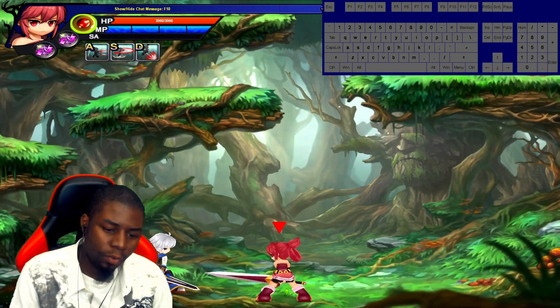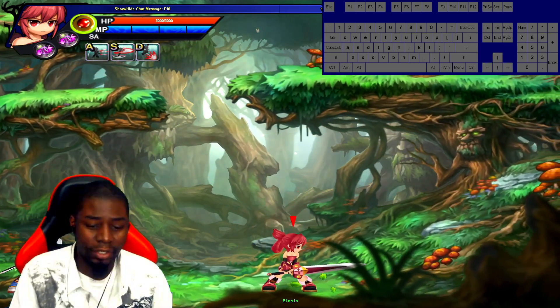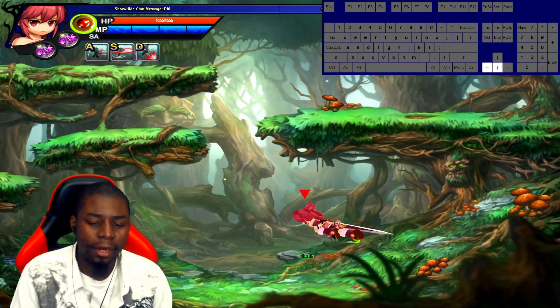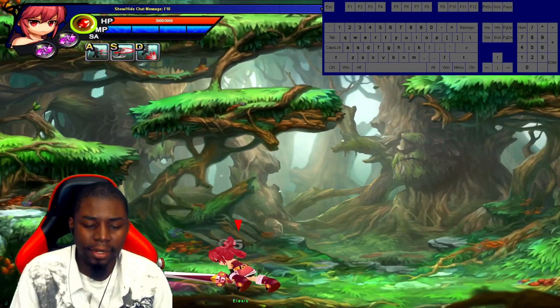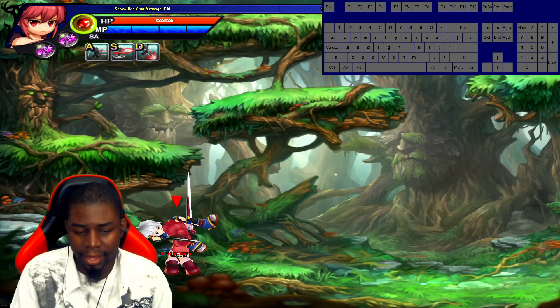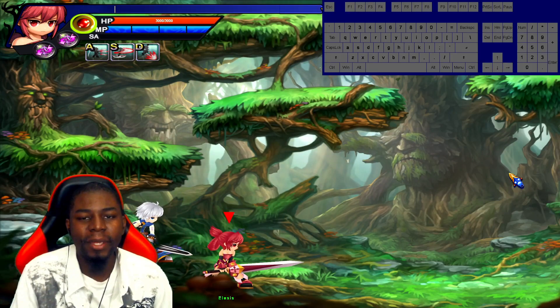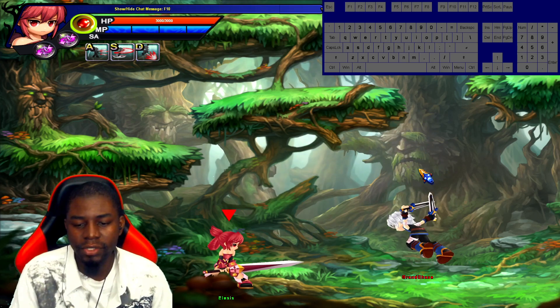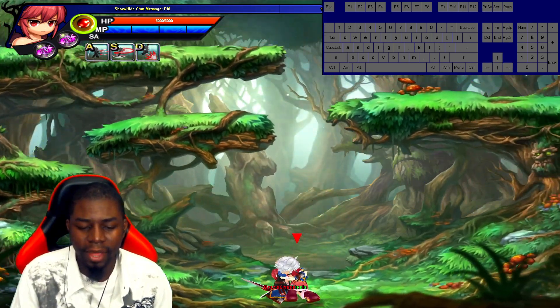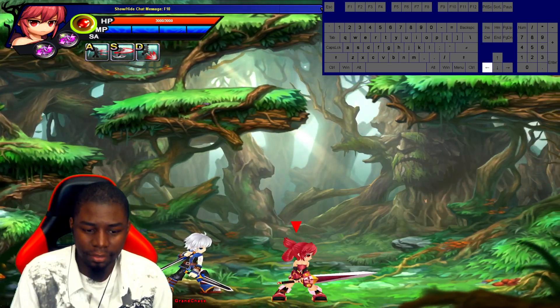Now let's talk about grabs. Shadow stepping and flash stepping allow you to get grabs way easier than just running. As long as you space yourself properly, you can get a grab — if this dude skills, you can just jump over him and go for that grab. To grab, you want to make sure that you're dashing.